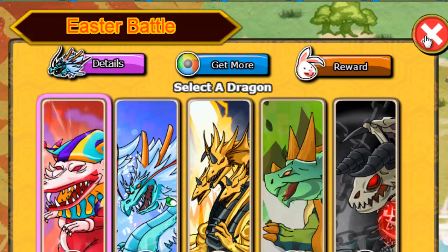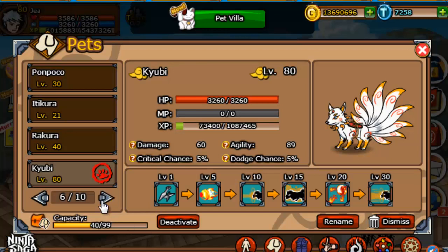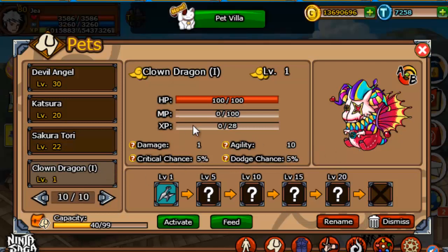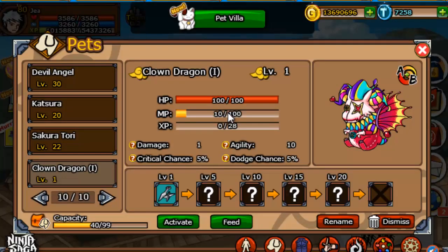Now I have to get the dragon balls again to get him again. By the looks of it, I need him multiple times. I cannot equip him, but I can feed him. What does it do?